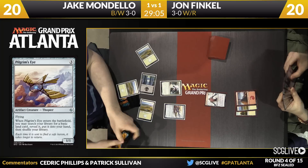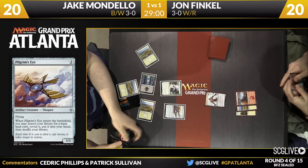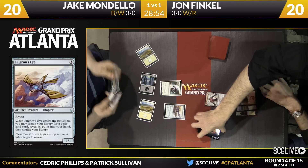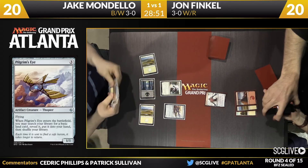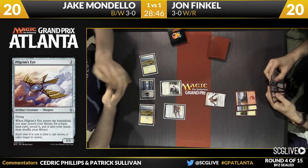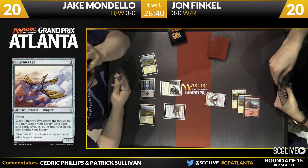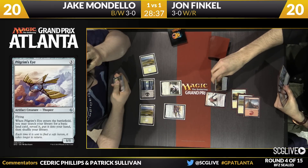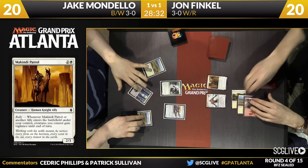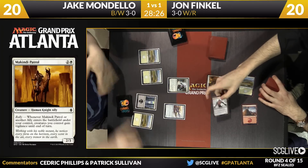Notable that Jake did not search for the Mountain there. It's possible in a matchup this fast that he's cut out the red. Angelic Captain's a great card, but it's also possible Mondello just has the Mountain in his hand already. In fast matchups in Sealed, often the way to sideboard is to cut the splash color and become a two-color deck, because you can't afford to stumble. Mondello also willingly searched up a third Plains as opposed to a second Swamp — just things to keep in mind. Finkel with the McKinney Patrol; pass back to Mondello, who picks up a Swamp. There's that third Plains — just has to pass the turn back.